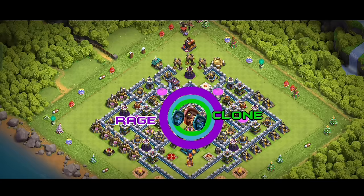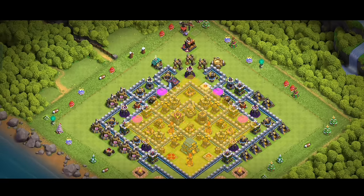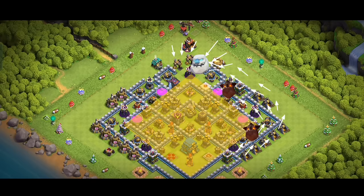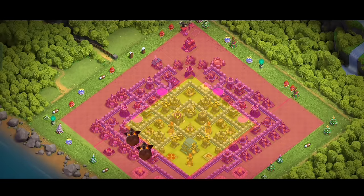Once our super wizards are out we immediately drop one more invisible spell and a rage spell. With the rage ability our super wizards become unstoppable and start destroying the core, and we use the remaining invisible spells every four seconds to keep them safe. Super wizards' chain attack is really powerful — with rage ability they will take down the town hall, eagle artillery, all air defenses, and clear the core. Then we use lava loons to clear the remaining defenses, dropping lava hounds to distract and small packs of loons to destroy them, using ice golems for tanking, haste spells for heavily defended areas, and minions to clear trash buildings.